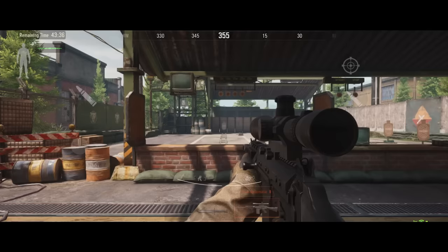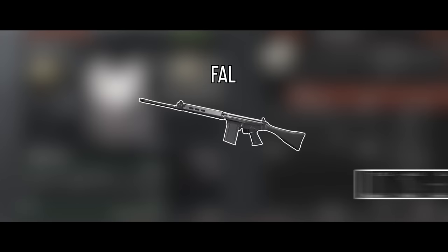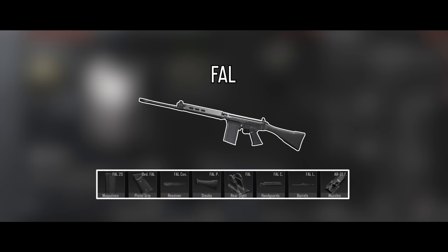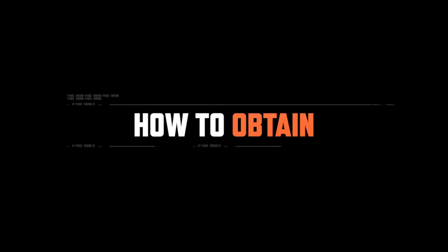The FAL is an advanced assault rifle with high versatility. It has high accuracy and a good effective range. Plus, it uses powerful 7.62x51mm ammo. The FAL has huge modification potential and can be paired with various high-level accessories to greatly improve its performance.